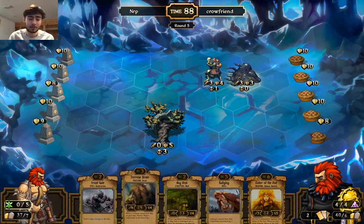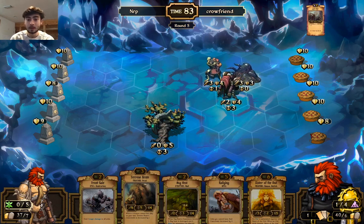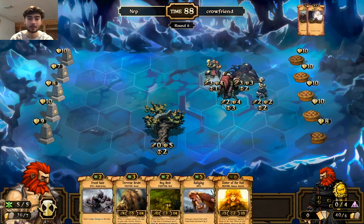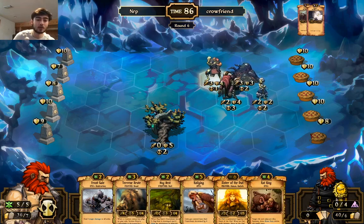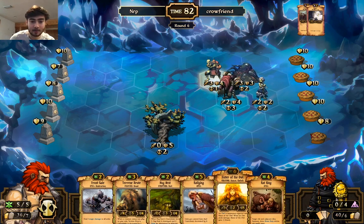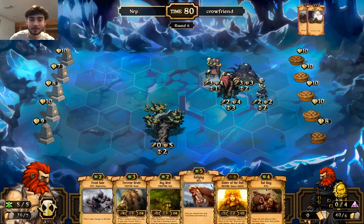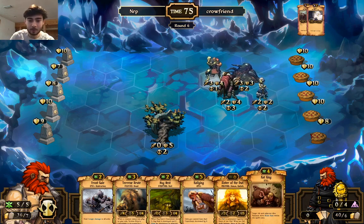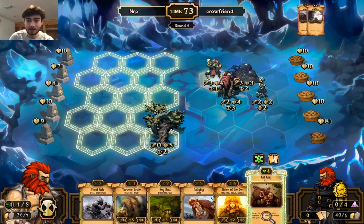Scrolls always used to have legal issues with the name 'Scrolls' because of Bethesda's Elder Scrolls game. I think they won a lawsuit a while back, but now they kind of just gave up and changed the name to Callersbane officially — considering it's not really worth it anymore to fight that fight. And I don't think they want to have much to do with the game anymore, because even this game right now is run on a Scrolls Guide fan server.